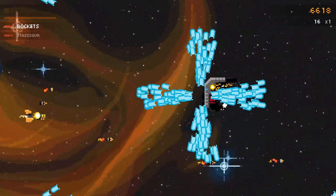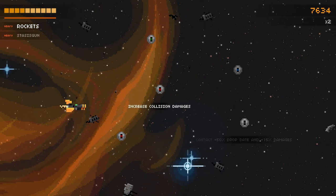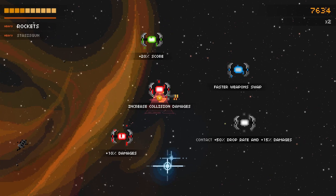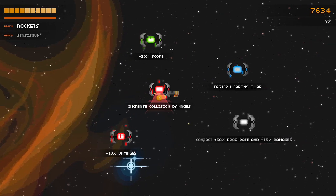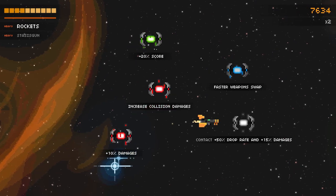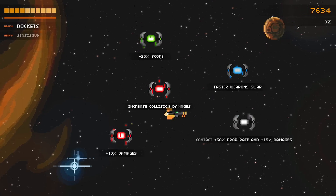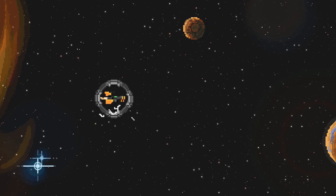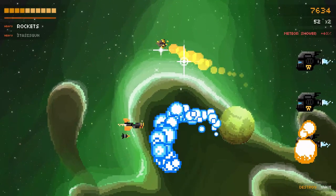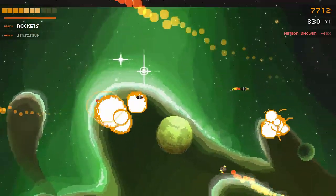Certain weapons slow you down while you're firing them. We have health, as you can see up there — I was very close to death. Here's what I'm talking about when I say confusing: increased collision damage. Then there's contact — I'm pretty sure that's for weapons like the giant bear trap that you close on enemies, which is fantastically amazing. We're going to pick that up just in hopes that we see it because I really want to show it off. The actual weapon drops seem quite rare and inconsistent, and that's one of the things I'm not really a big fan of.